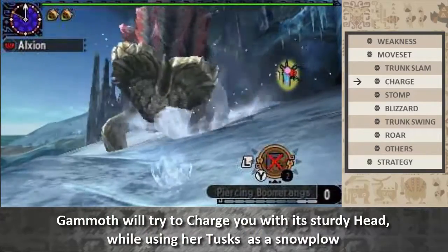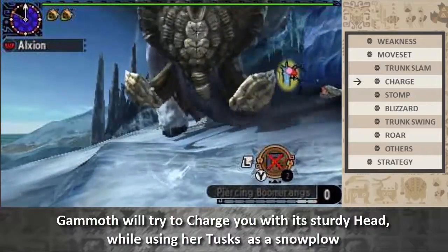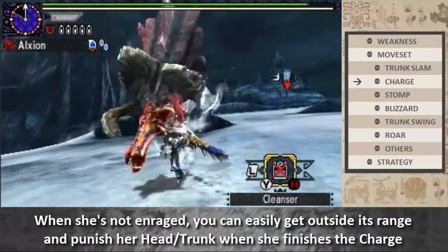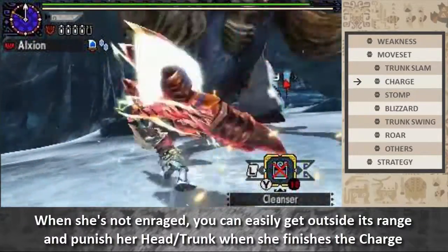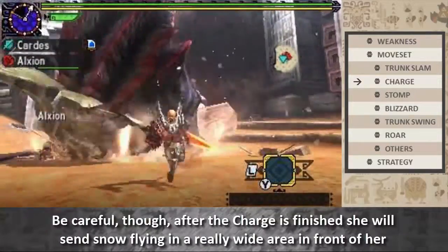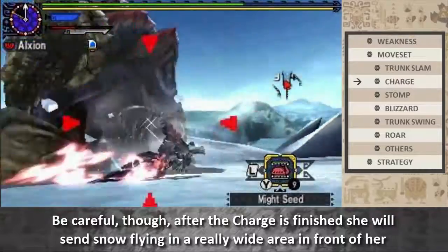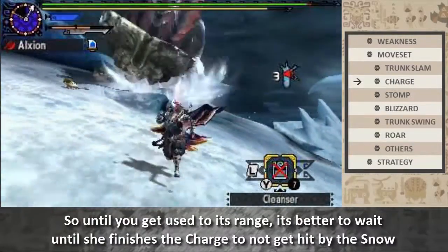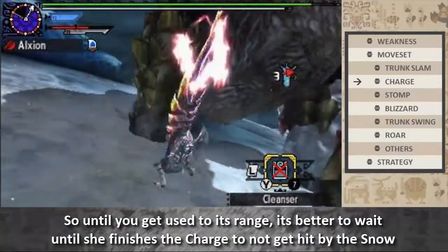Gamoth will try to charge you with her sturdy head, using her tusks as a snowplow. When she is not enraged, you can easily get outside its range and punish her head when she finishes the charge. Be careful though — after the charge is finished, she will send snow flying in a wide area in front of her. So until you get used to its range, it's better to wait until she finishes the charge to not get hit by the snow.